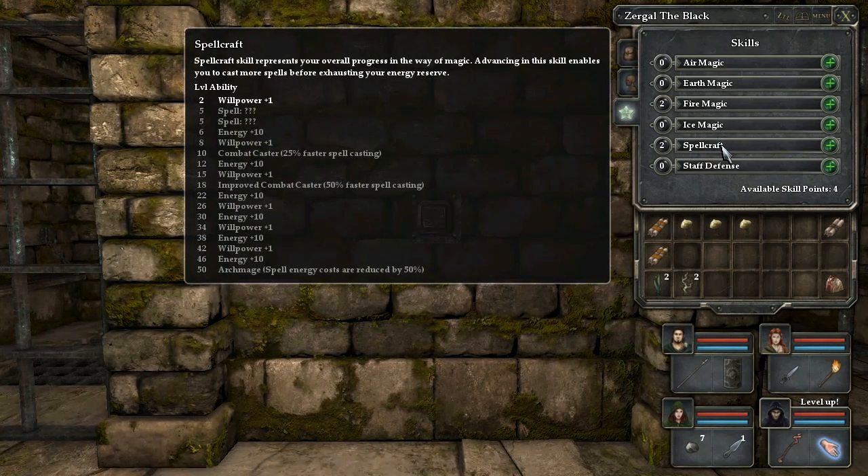That's basically it for all the different magic types. Then we have spellcraft, which grants you a couple of different spells — I think these are generalist spells; I believe light might be one of them. It also grants you willpower and energy, both of which greatly enhance your ability to cast magic multiple times in combat. You also get faster spellcasting, and finally as an archmage, spell energy costs are reduced by 50%. So if the crazy amounts of energy you get from spellcraft isn't enough, that reduces the cost by half, so you can just keep casting as much as you possibly could desire to.